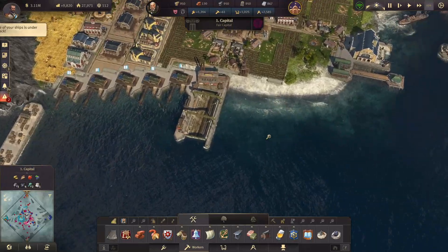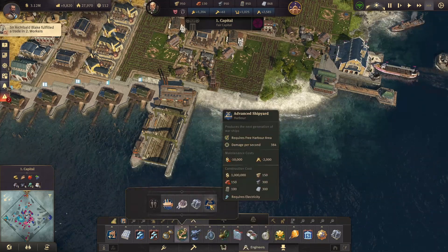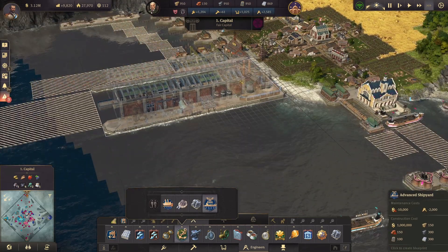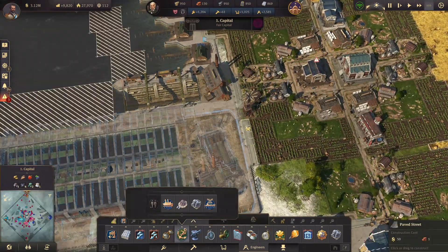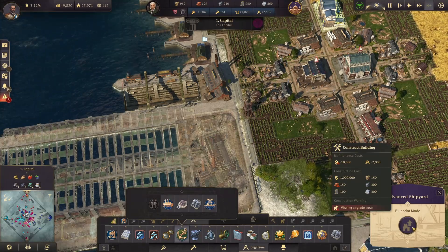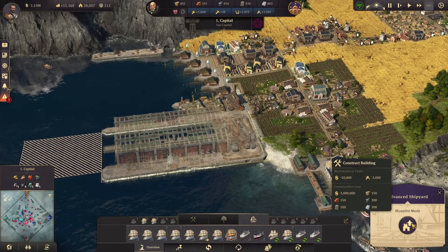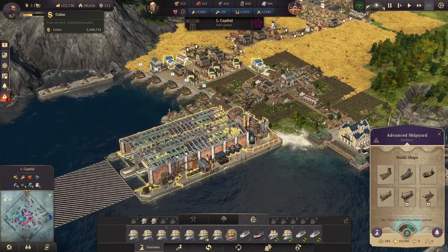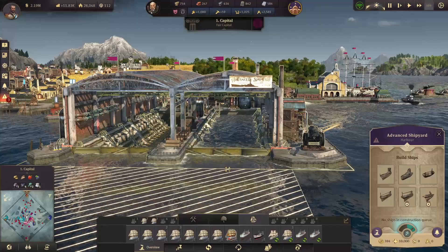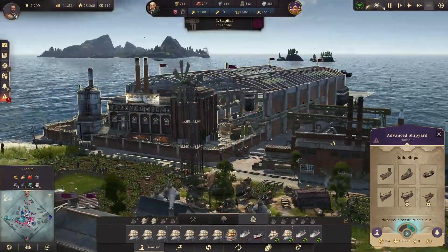Let's put it next to the other one. Pretty sure it's going to also require some electricity — yes. Wow, that is huge — look at this. This is definitely an advanced shipyard. We need a road for some electricity — perfect. We're missing resources: 150 — we don't have that, let's go. Okay, 1 million, 10,000 maintenance. We went from 3 million to 2 million — that's not too bad. Look at this, it's pretty cool. Advanced shipyard. Wow, what a mod — so big.